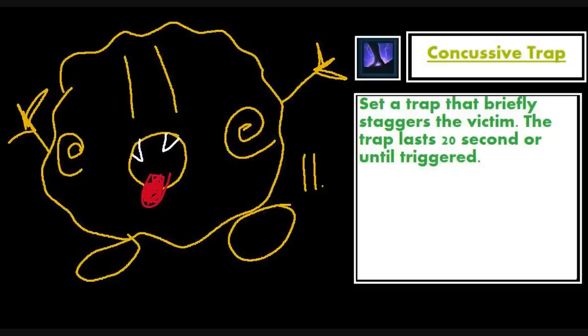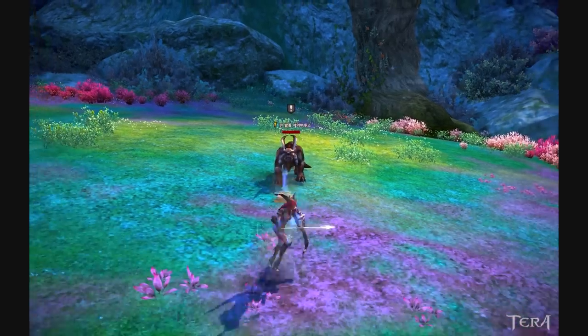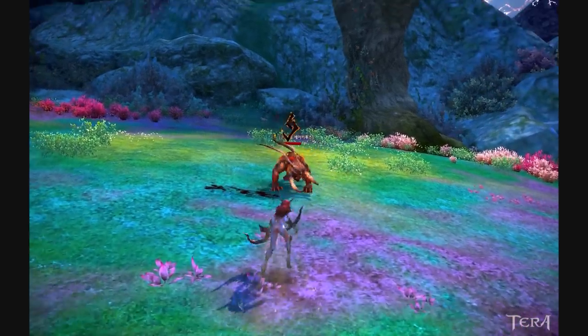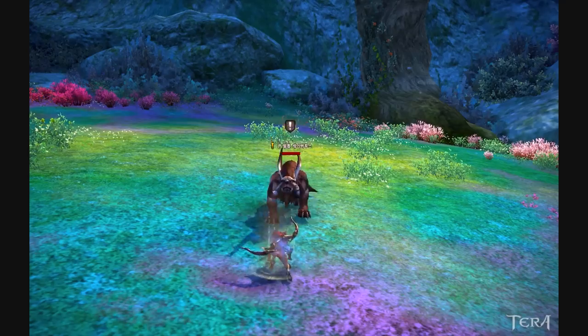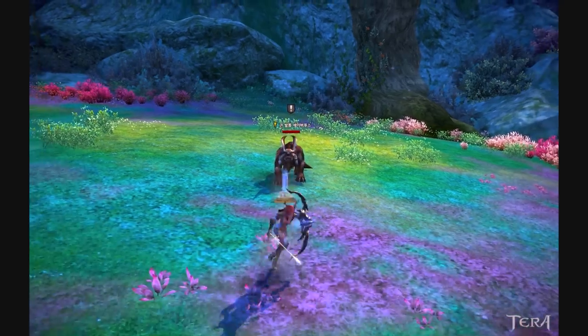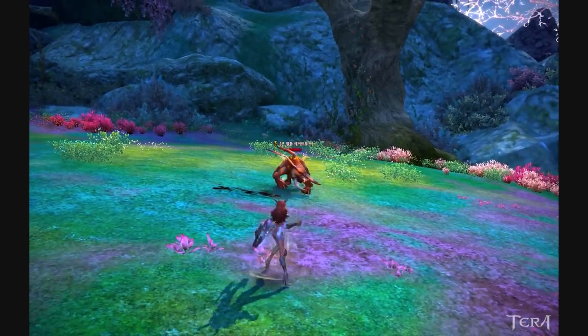Next up is your second trap, called Concussive Trap. Like Slow Trap, using it puts a cooldown on your other traps and it's very situational. What it does is stun an enemy that walks through it. It's useful in both PvP and PvE and will replace Slow Trap in most cases as you get abilities that slow for you later on. Note that this stun does miss and get resisted often.